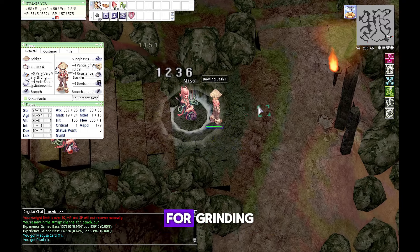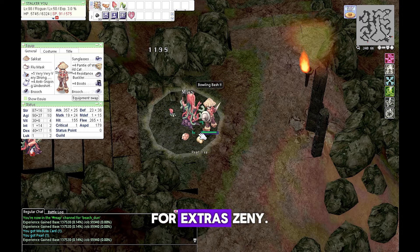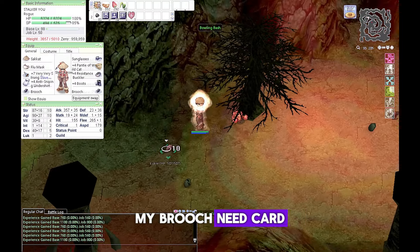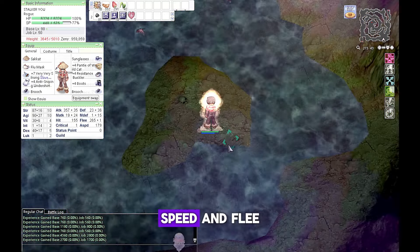Medusa is also very good for grinding from level 95 to 98 and for getting Pearls for extra zeny. Also, I got my Brooch — Cooker card gives +2 Agility, which helps my attack speed and flee.